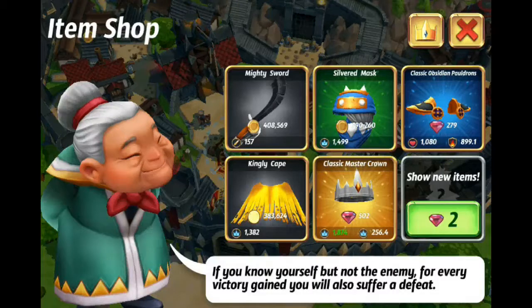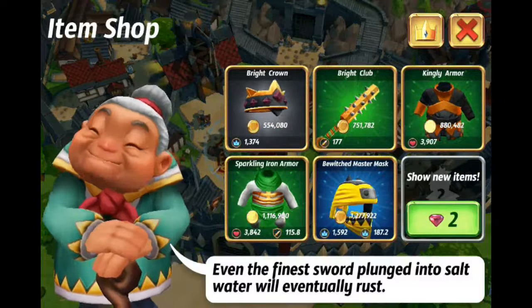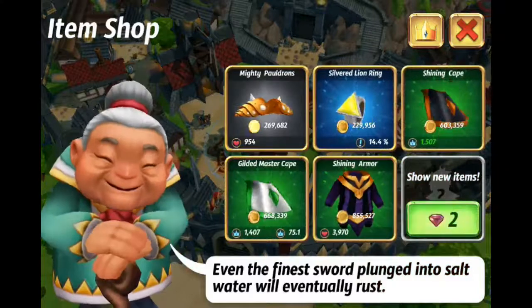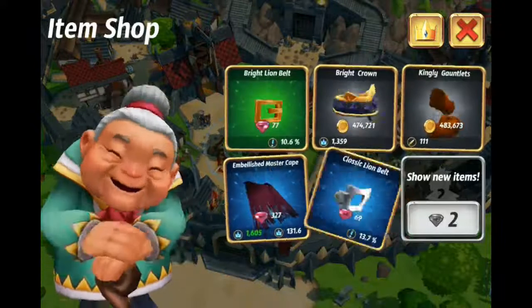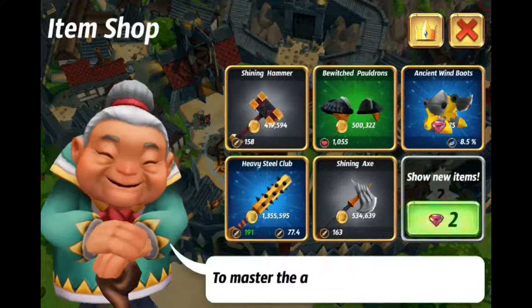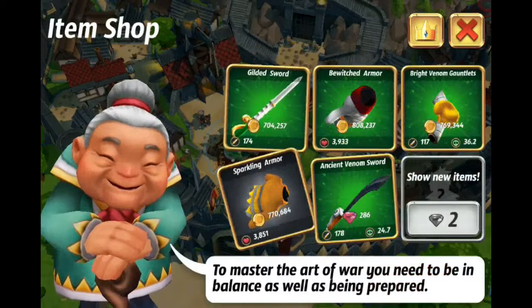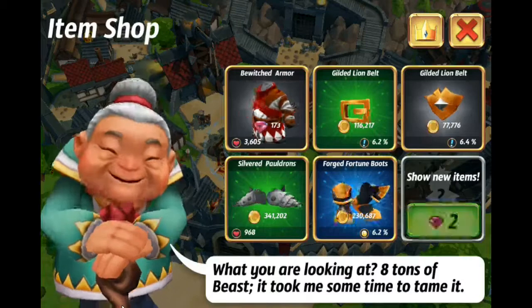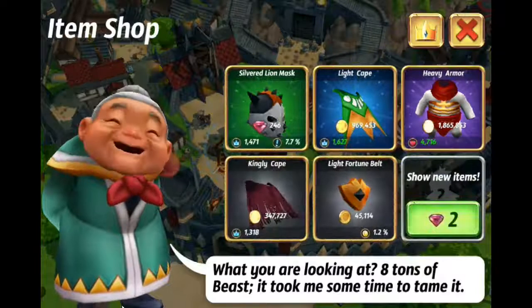Alright, so we're at number 23. It kind of sucks that the hat we bought was worse, but I like my hat better. Twenty-four, twenty-five. At least we've gotten two legendary items this time versus one in the last. Twenty-six, twenty-seven, twenty-eight, twenty-nine. The stream is cutting out right now — I'll try and let it catch up.